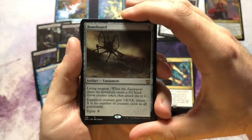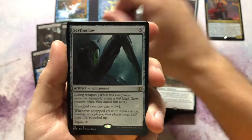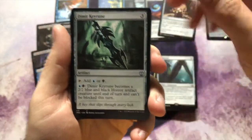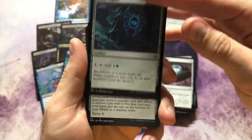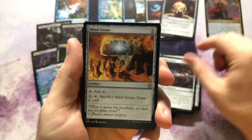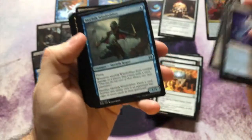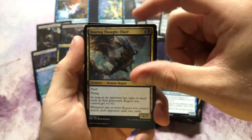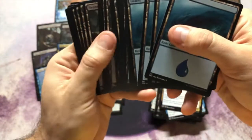Bone Hoard — nothing special. Obelisk of Urd — I believe this was Magic 2014, a nice little artifact reprint. Scytheclaw — I love the living weapon mechanic, not sure if they should redo it. Dimir Keyrune is pretty cool. Dimir Locket. Dimir Signet — the Signets are going for like two to three bucks Canadian now. Heirloom Blade. Mind Stone is nice to see. Sol Ring, of course, and Command Tower, of course. Dimir Aqueduct, Dimir Guildgate. Merfolk Windrobber — nothing special. Soaring Thought-Thief — I think this is a Zendikar Rising card. And then all the basics.